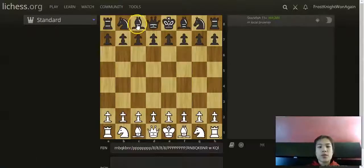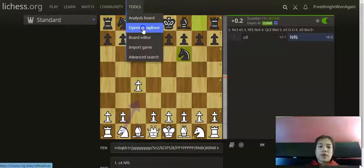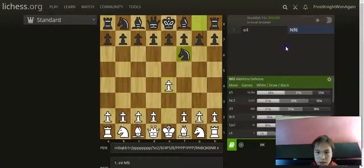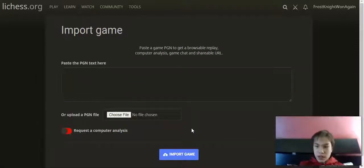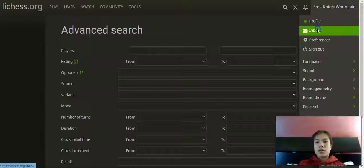Under Tools, the Analysis Board has Stockfish — you can do things like 1.c4, d6, and so on. The Opening Explorer is useful if an opponent played something and you don't know what it was. There's also a Board Editor, and Import Game lets you paste a PGN — useful because Lichess actually has a stronger Stockfish than Chess.com. Advanced Search lets you search through your old games or other people's games to find results.